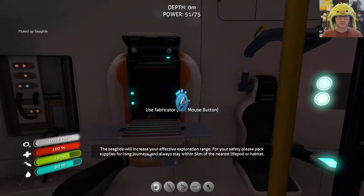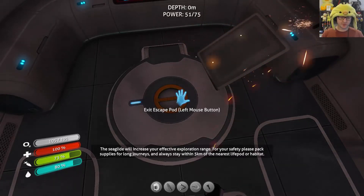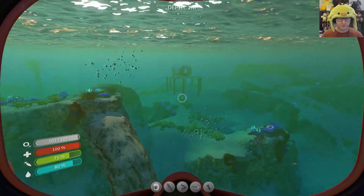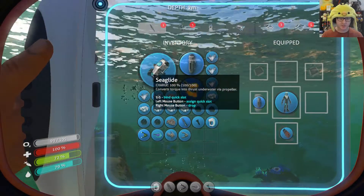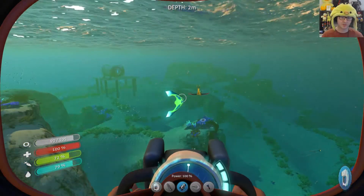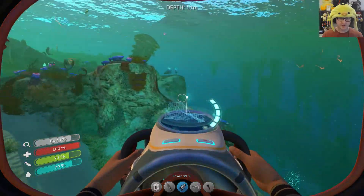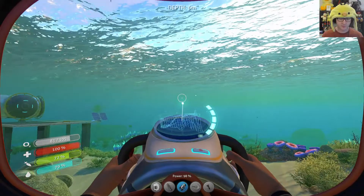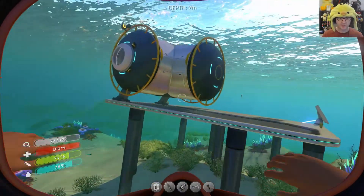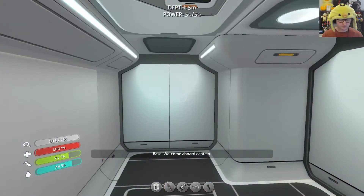Sea glide — let's do it! These things do exist in real life. The sea glide will increase your effective exploration range. 'For your safety, please pack supplies for long journeys and stay within five kilometers of the nearest life pod or habitat.' Yeah I'll do what I want. It does take up quite a bit of room, but now we can swim a lot faster. It surveys the land as well — when you go into caves you can find your way out. It does use quite a bit of battery though.